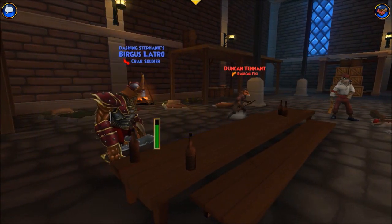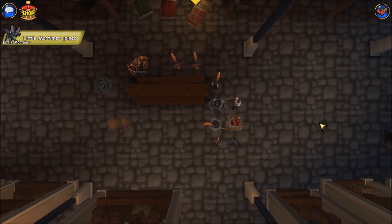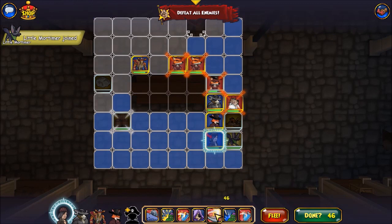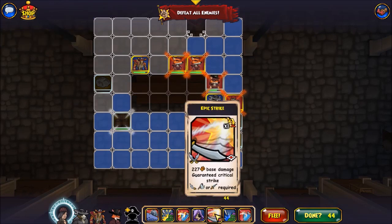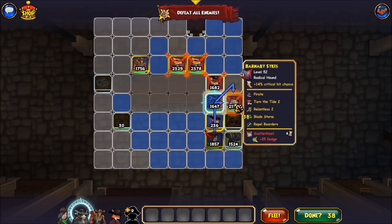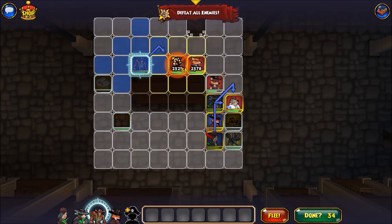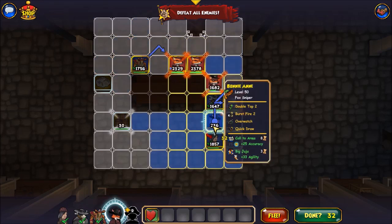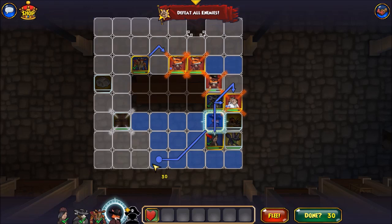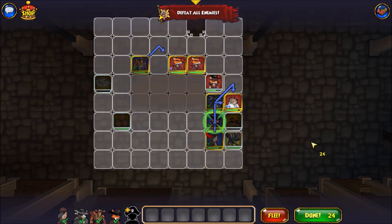My units are level 50 right now. That guy does not have cheap shot, right? Bonnie retreats. Actually no, these guys can shoot her anyway, so she should just heal herself.